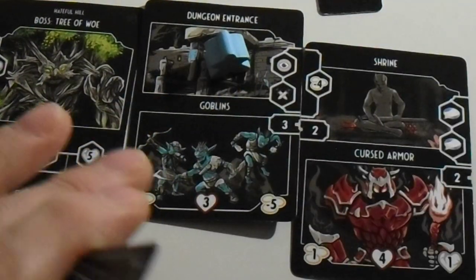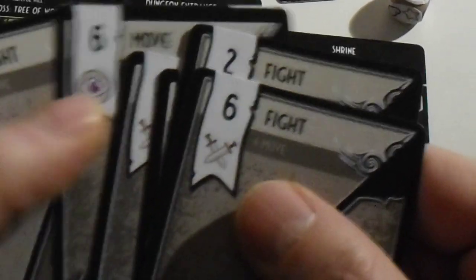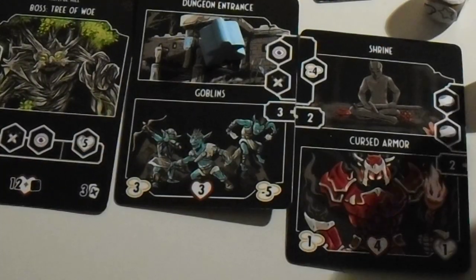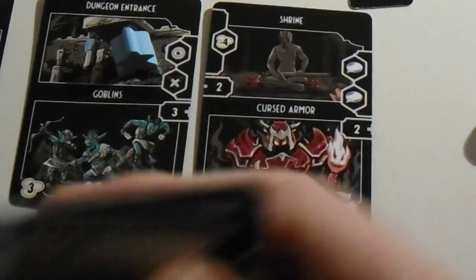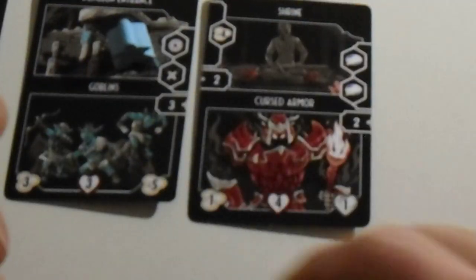We need an eye and a sword. A sword we have; an eye we don't. We can reroll. I'm going to use this — three wounds on Ostian. This is an eye. To shorten the rod a little bit — we are face to face with the goblins. We need to defeat them and they have three hit points. We can spend just four to defeat them. We defeated the goblins.